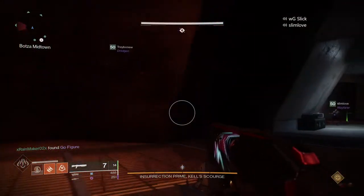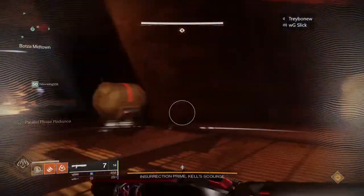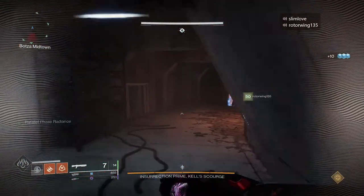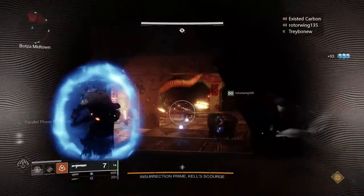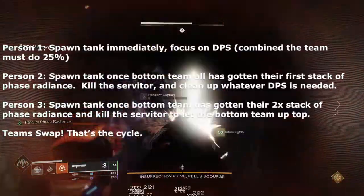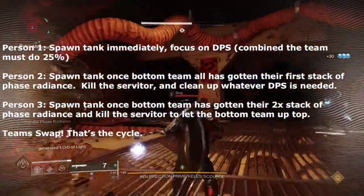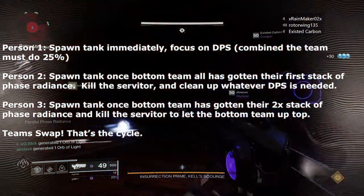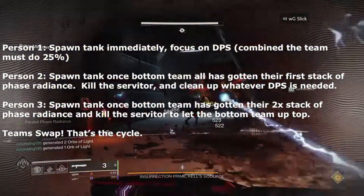The trick to this encounter, as I said earlier, is staggering your tanks. I'm going to put on screen the general formula for how the tanks should be spawned — the order in which they get spawned and what each tank's responsibility is according to which person you are: one, two, or three. Person one will always be just a DPS tank. The goal is for them to do about 25% damage; whatever damage they don't get, the rest of the people on their team can clean up. You have to do about 25% damage per cycle to make this as easy and efficient as possible.